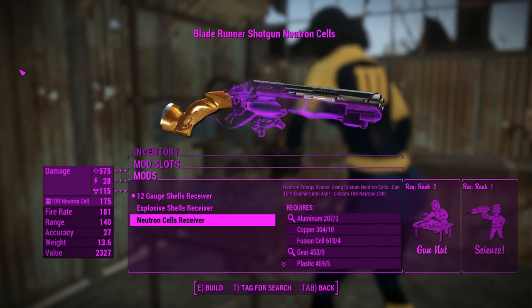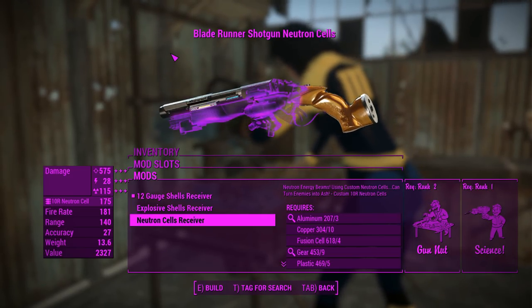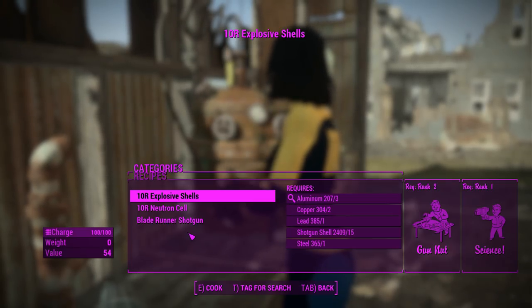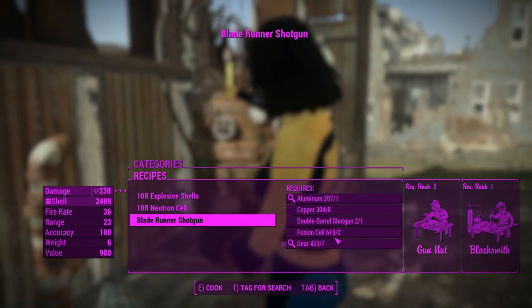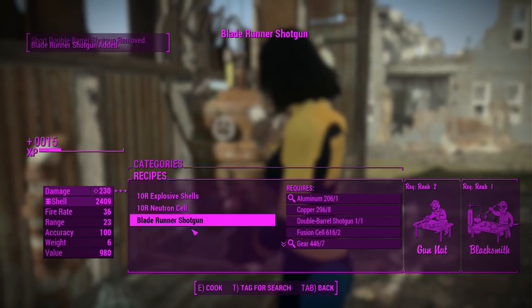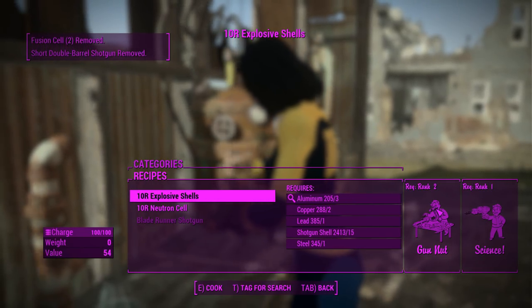We're going to be trying out all of these receivers. We're going to be crafting three, which is kind of easy. All you need to do is find the Blade Runner in your chemistry station, and then you can craft the Blade Runner shotgun — you'll need double barrel shotguns and a few other things, which is pretty good. We'll craft two of those to get all of these ammo types working.